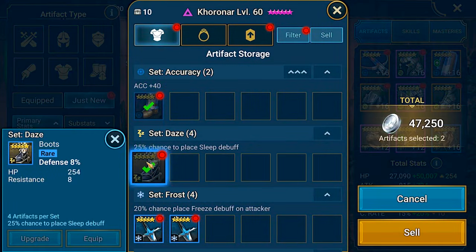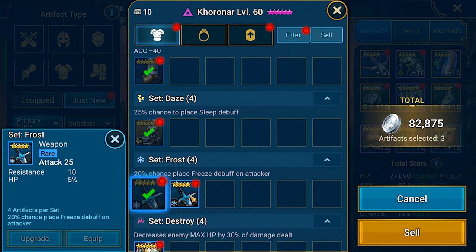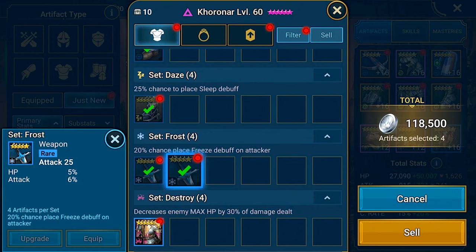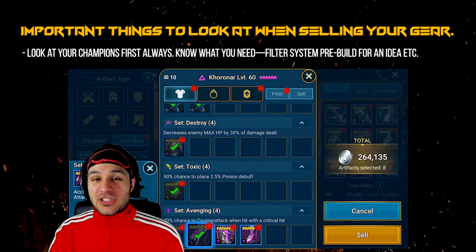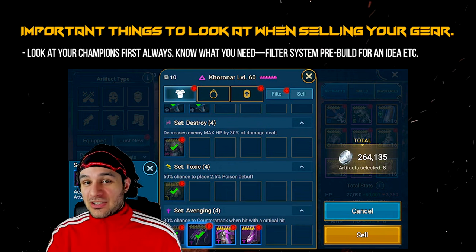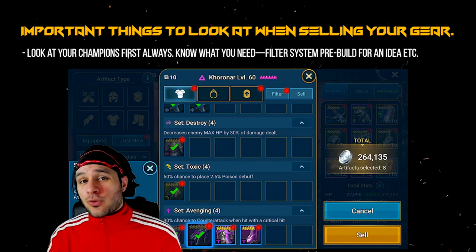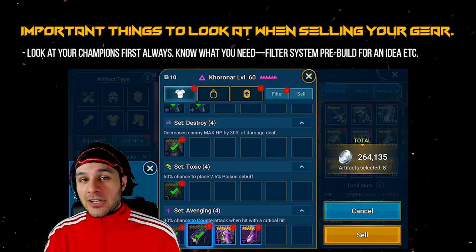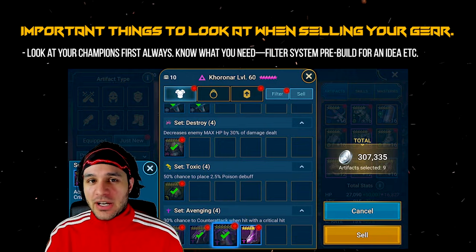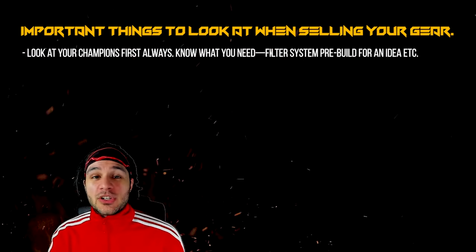The main goal here is to make sure you guys have more silver in your pocket. Silver is a big issue in the game, but you can definitely help yourself and alleviate some of that pressure by not hoarding gear when you're not sure what to sell or keep. As soon as you sell something it is gone forever — that's a valid concern, but hopefully after this information you're going to be a lot better off.